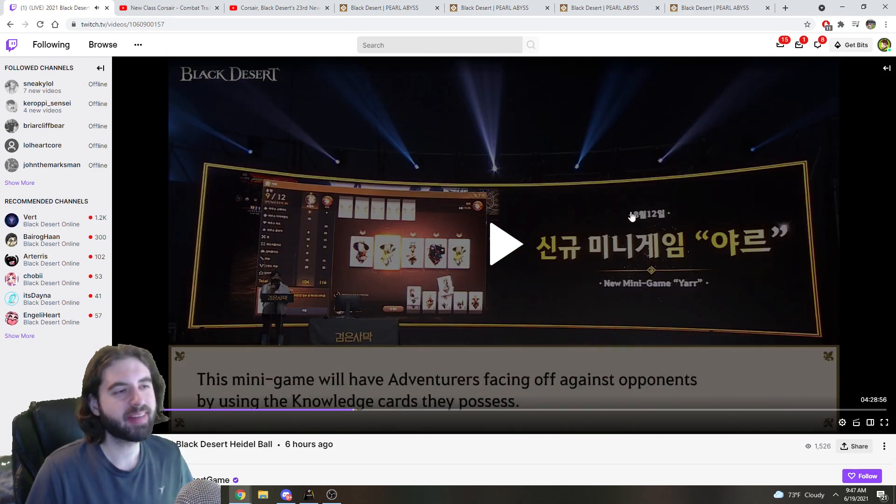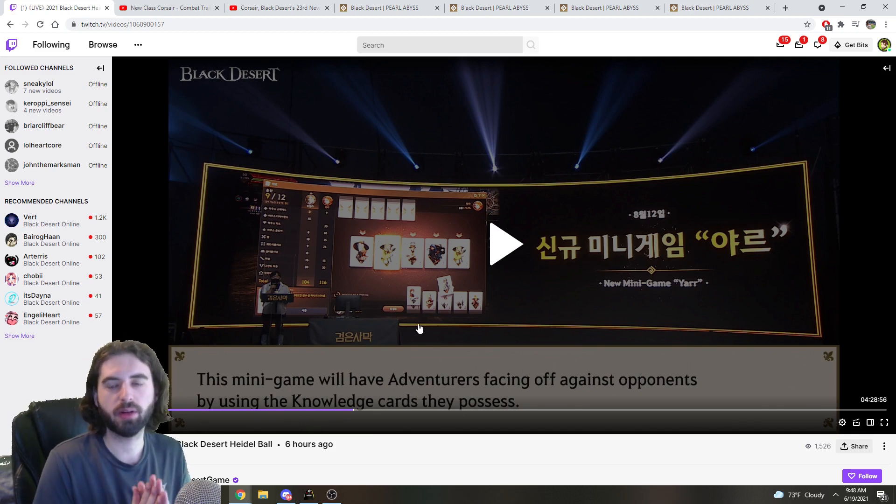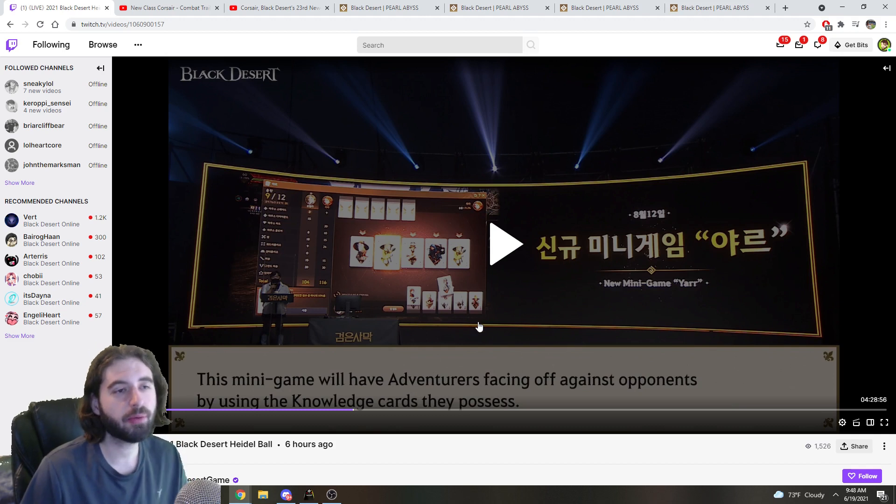Next up, we are getting a knowledge-based card game added to the game, so you can play against NPCs as well as other players. It's going to be like a straight-up battle card, knowledge-based game — kind of reminds me of Gwent in The Witcher, even though it's not going to be the same mechanics. Just the same sort of idea: a little side card game you can play based on knowledge you obtain through the game. There is going to be a ranked system for this, but it is designed to be just a fun little side activity. That is releasing on August 12th.